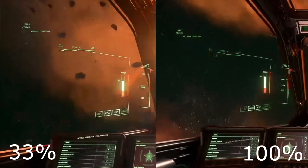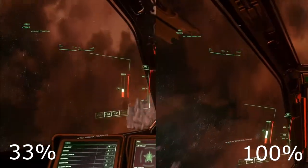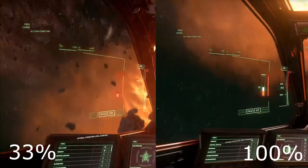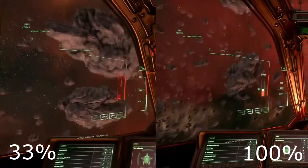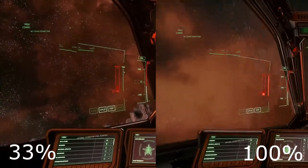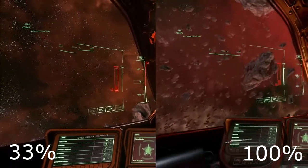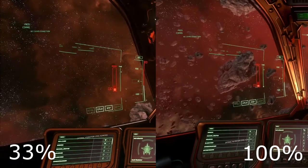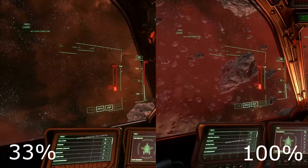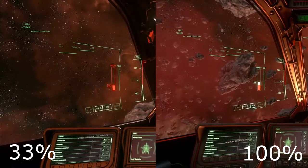3.14 added a new boost gauge that replaces the afterburners from previous patches. This gauge depletes when boosting your thrusters, and slowly recharges over time. Diverting power into thrusters not only increases the recharge rate of this boost gauge, but also decreases the amount of gauge consumed by continuous boost, allowing you to boost harder for longer. Keep in mind that if the thrusters have no power, you can still fly normally, but your boost gauge will not recharge.